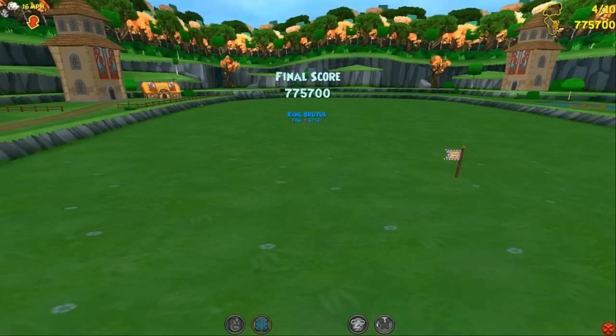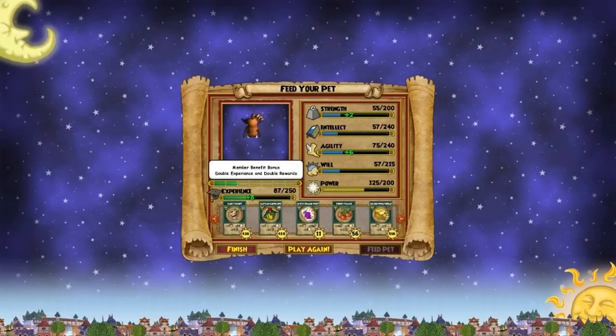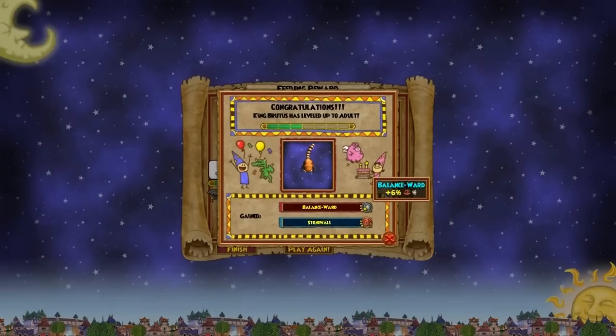I want to give him something with intellect because I don't have a lot of intellect — I want to get that intellect score up. Let's do this. So he got Balance Ward — okay, more defense, of course it's defense against balance, but I'll take that. That would be a good transference talent for a jade player, so that's not so bad. Stone Moral — add barrier to all lanes, 40-second cooldown.